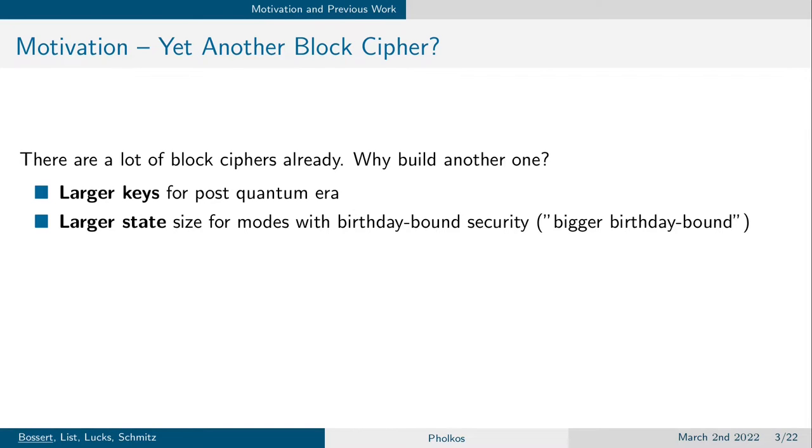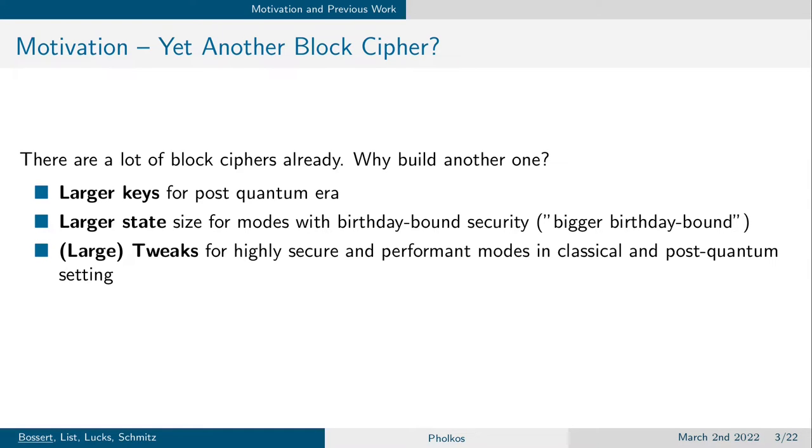A lot of classical modes are only secure up to the so-called birthday bound security. For a 128-bit state size, it would be secure only up to roughly 2 to the power of 64 blocks. There are some modes that try to achieve beyond-birthday-bound security, but these usually come at a computational cost. By increasing the state size to 256, 512, or 1024 bits, we can also increase the birthday bound security while keeping the same performance as classical modes. Furthermore, larger tweaks could benefit highly secure and performant modes in classical and post-quantum settings, as well as allowing authentication modes to process more data than just the 4-bit tweaks typically used for domain separation.